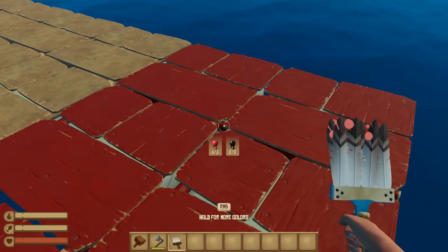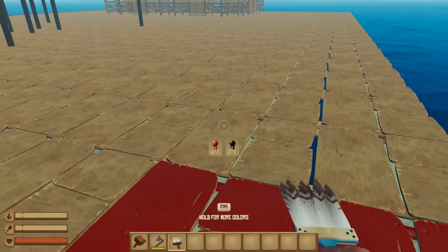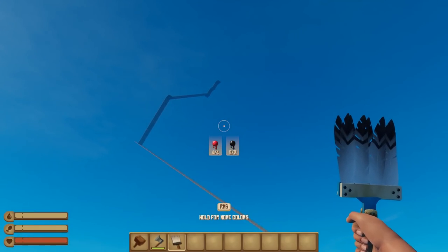All right, so I think I'm going to paint the platform red just to make it stand out from the blue background. And I built that right there just to see how it looks from afar.